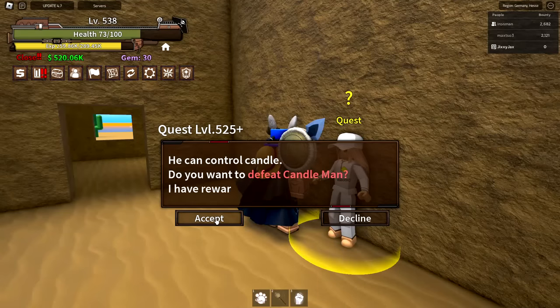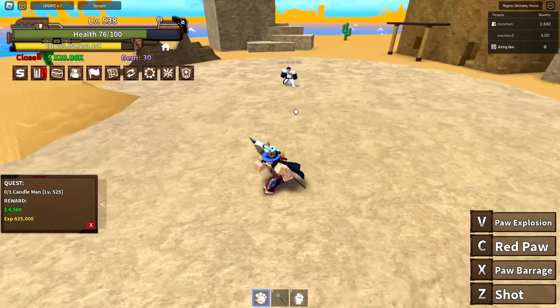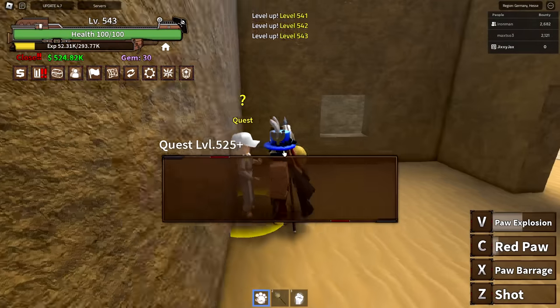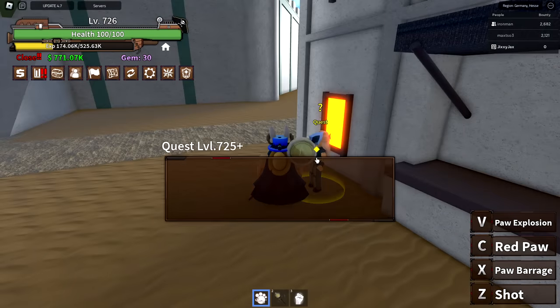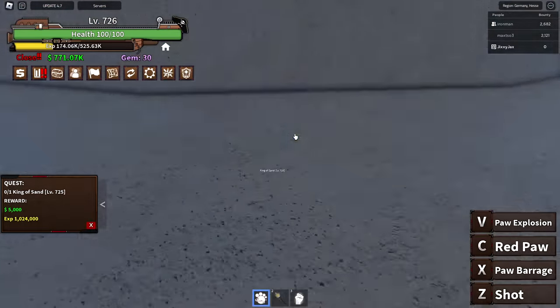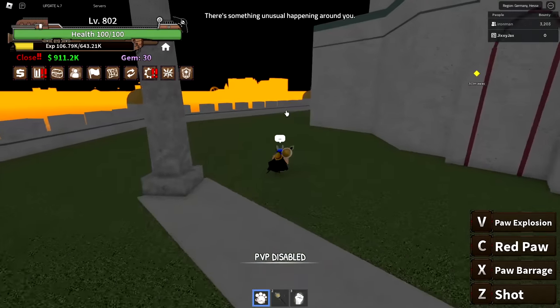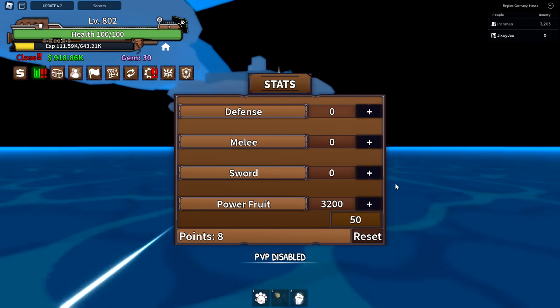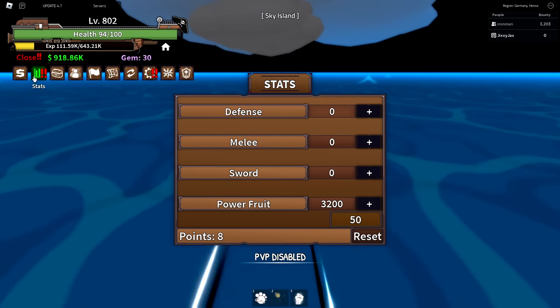On Desert Island, the first quest is to defeat Candleman — that's the Baroque Works guys. Because there's only one enemy, it's really easy. Level 725 — now the last quest here: King of Sand, which means it's time to kill Scuffed Crocodile, who isn't that difficult actually. Level 800. My fruit power stat is now at 3,200 — we're doing really well.